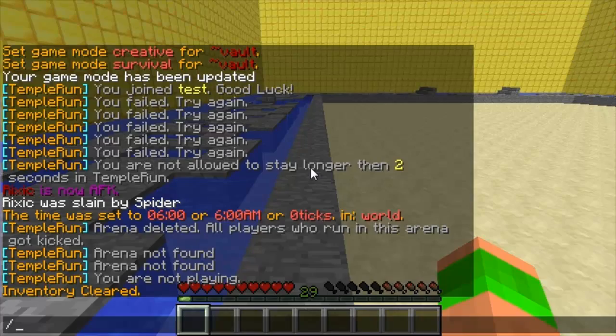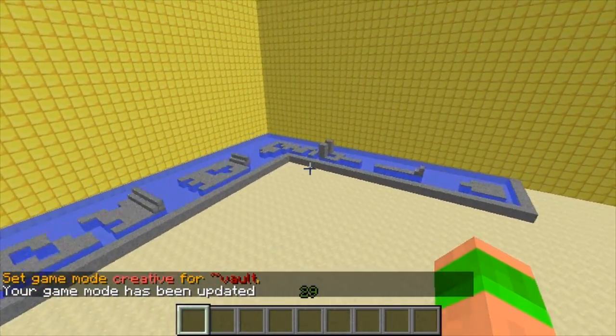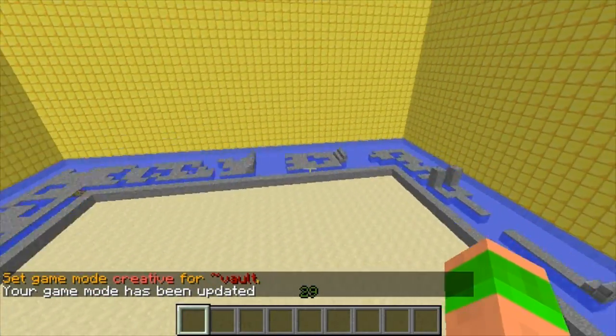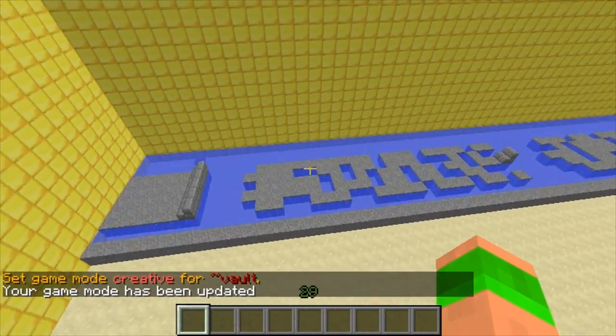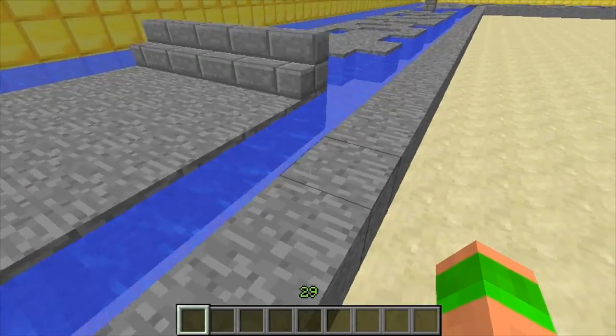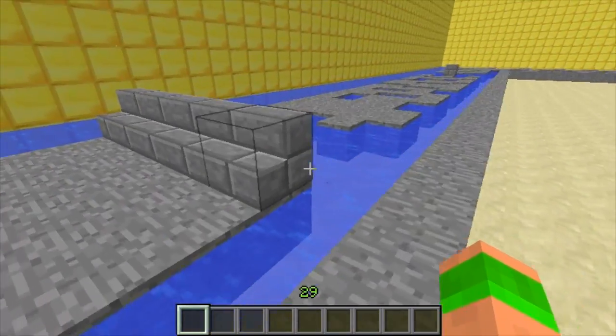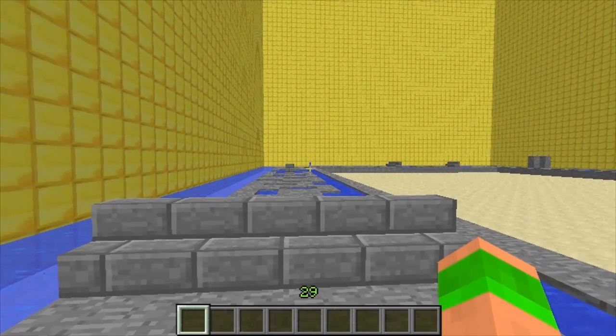So I've built my arena here. I'll just change my game mode so I can fly and show you. It's just a long track — if you know what Temple Run the game is like, you try and build yours exactly the same. Mine's just a big long course that you have to try and get around. Obviously you'd build the walls at the sides further away so players can't just jump and run across. Mine was just a test example so I hadn't bothered.